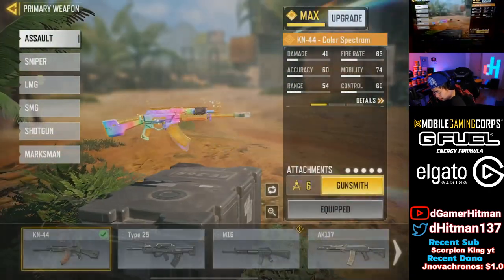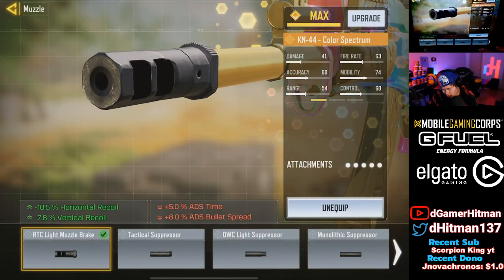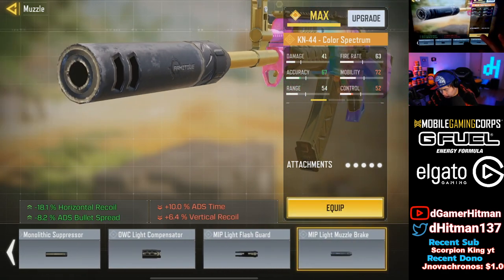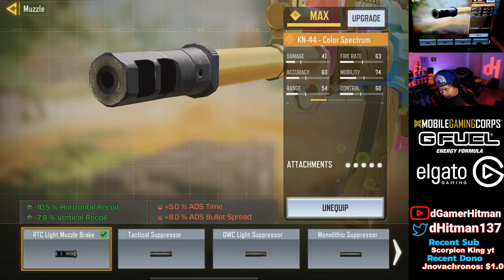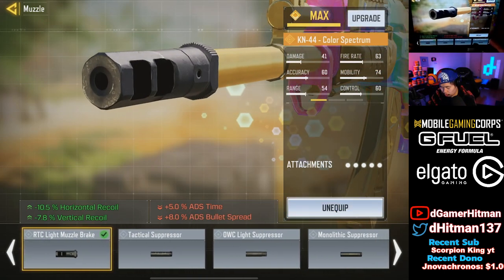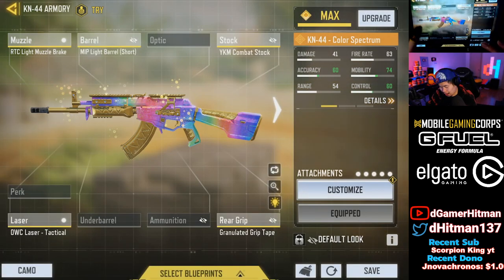This is the KN44 build that I really enjoy. It's really ADS oriented. You add this attachment here, which is so good. You can potentially put the muzzle brake if you want — but personally speaking, I don't mind losing the ADS spread accuracy. It's really the ADS speed that really matters, that 5% ADS speed. And I think it's the vertical recoil — that's really what I wanted to gain from that. So I use that, and I use it granulated. This is the build I use personally.